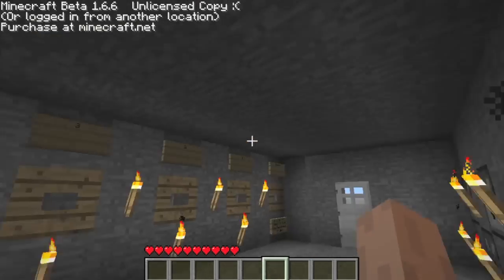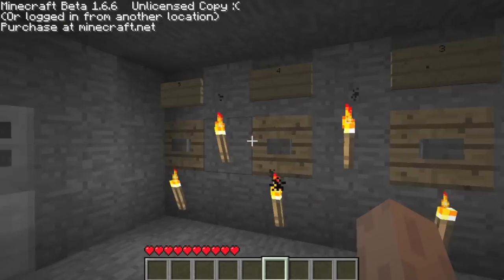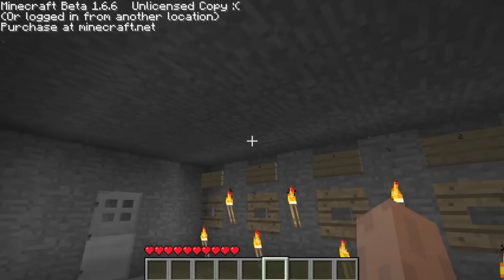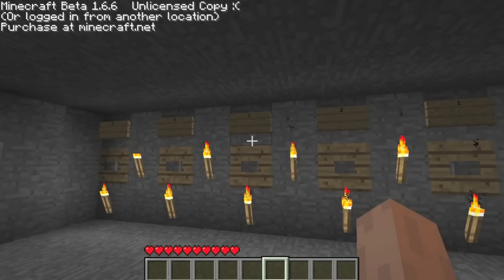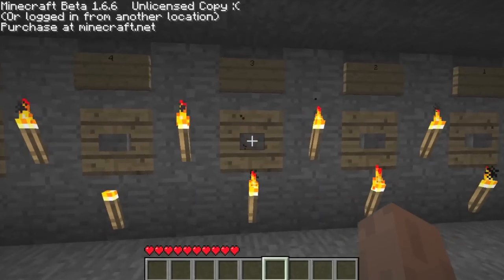So now, if you press 2, 3, or 5 — just pressing one of those three numbers bursts arrows at you automatically, a fully automatic burst. So 5, 3, and 2 — let's just do 3.